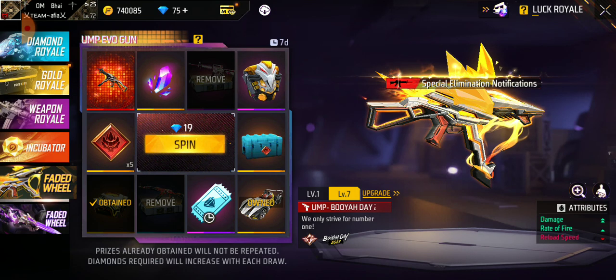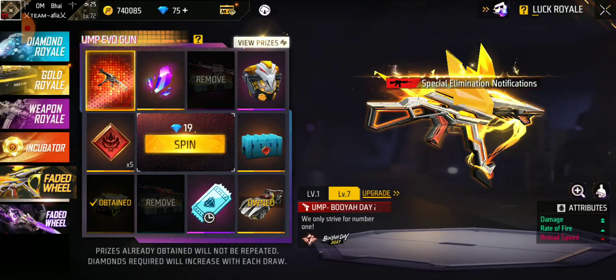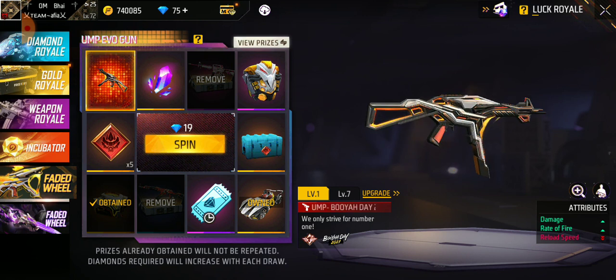Now let's go with 9 diamonds and see if we get the UMP. I have a lot of skins already, but let's try — let's go, 9 diamonds!